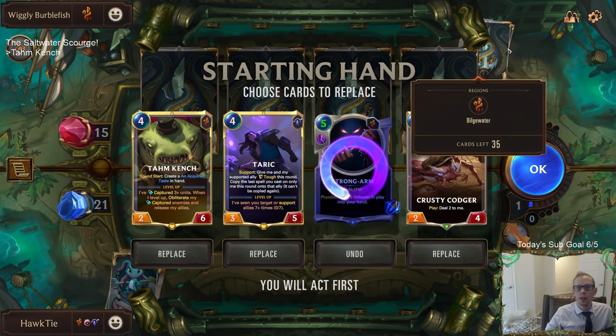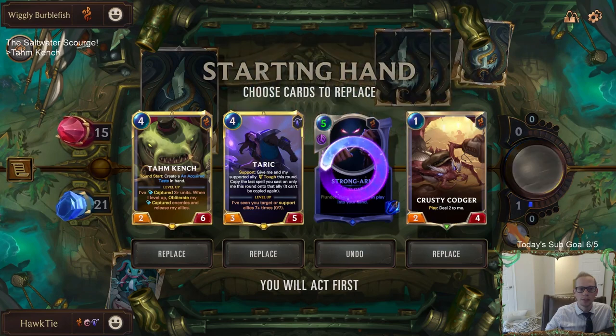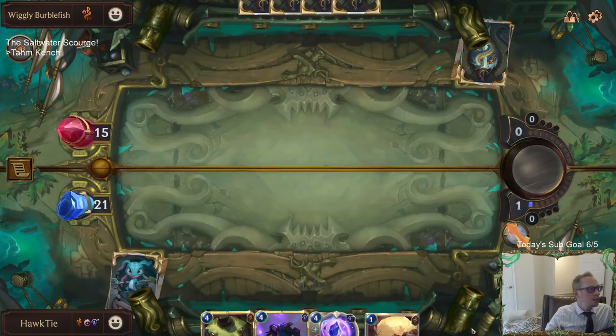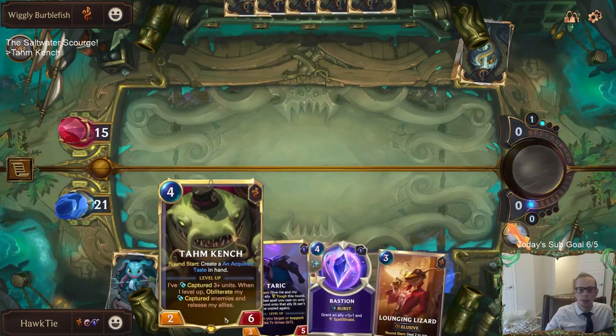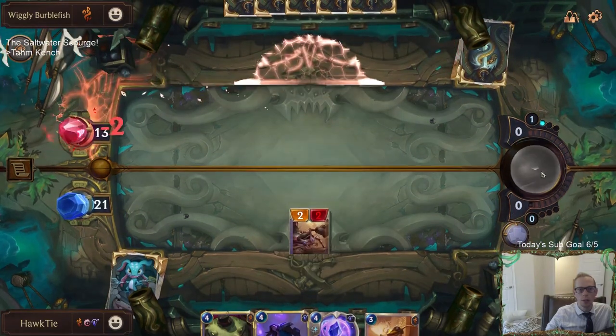We're going on an adventure and we're going to try to take down Gangplank eventually. Fun fact: you always draw your champion in your opening hand - they just give you your champion immediately, that's one of your four cards.